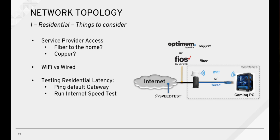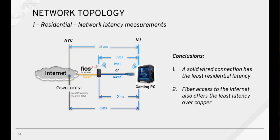Many gamers connect via Wi-Fi, but wired access, if feasible, will offer lower latency than wireless. Test your local residential latency by pinging your default gateway. Test your internet latency by accessing the internet and running a local speed test. Now let's talk about some sample network latency measurements.